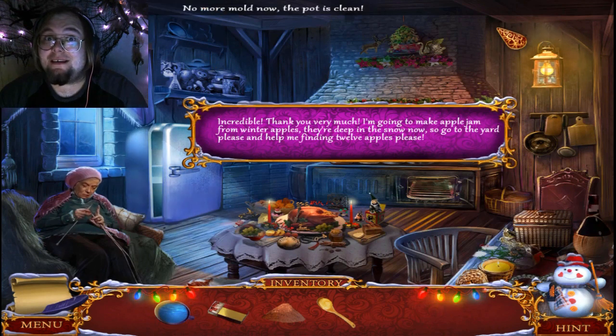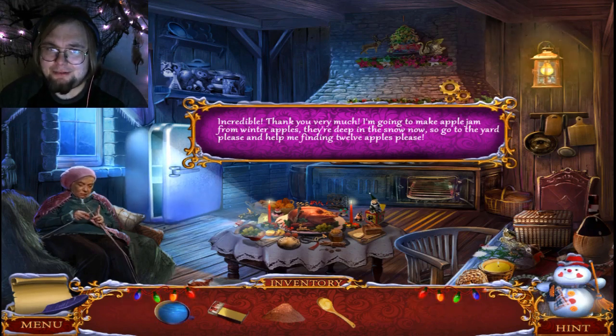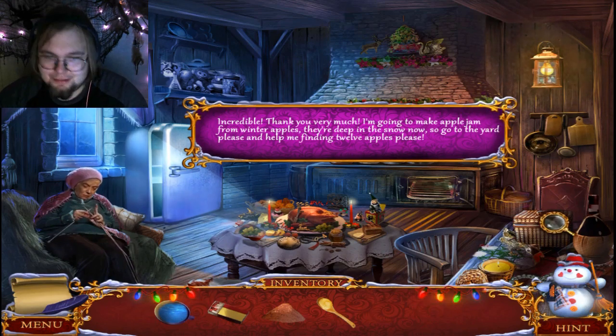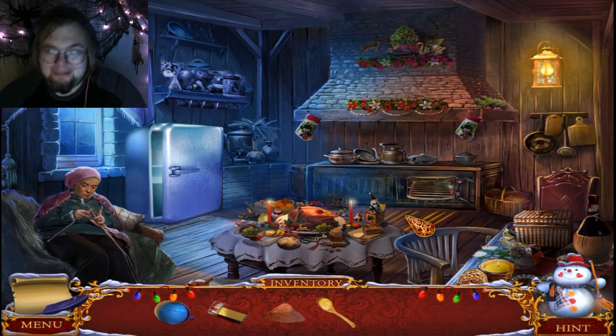I might actually beat this game, which I don't think I've done before. Incredible — granny thanks us and says she's going to make apple jam from winter apples deep in the snow. Now go to the yard and help find 12 apples please! All right, 12 apples — that's a mission. It's bound to be fun.